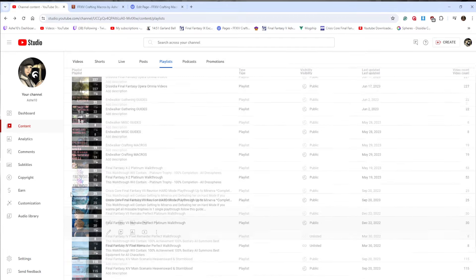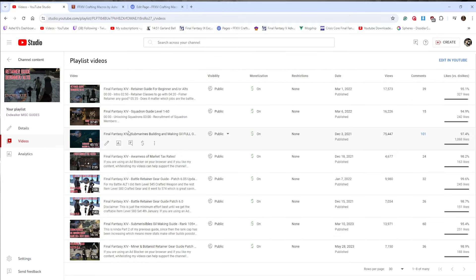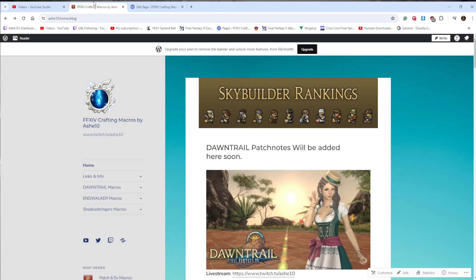I'll rename the miscellany playlist to Dawntrail since all the guides are still relevant — I'll just remove a couple that aren't anymore. For example, the submarine guide will stay relevant, squadrons will stay relevant, the beginners' guide and retainer guides will stay, though the specific battle retainer gear guide will be updated to a Dawntrail one.